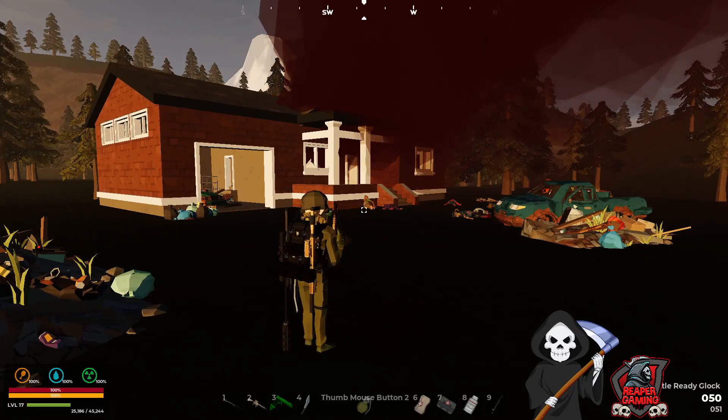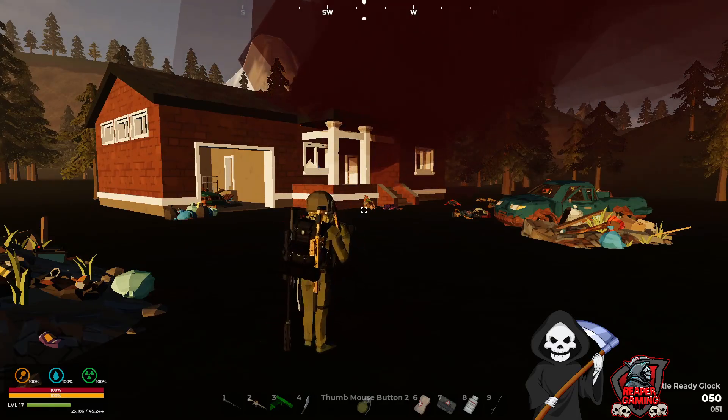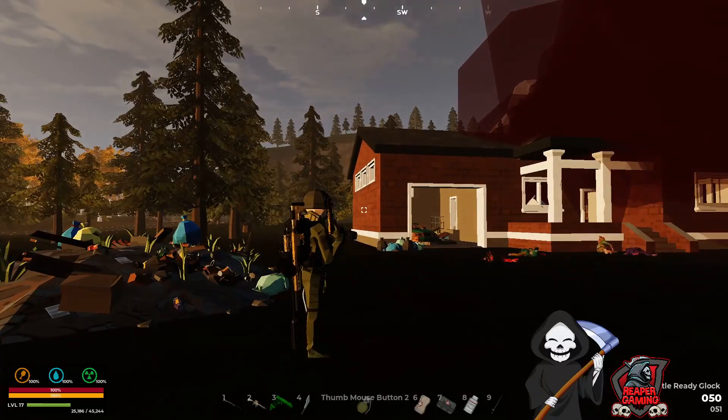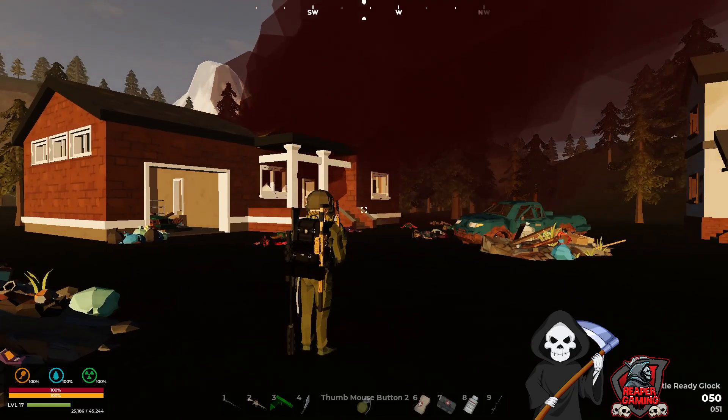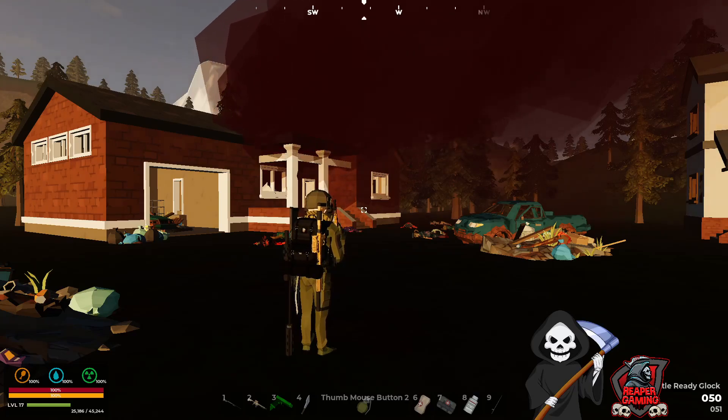For demonstration purposes of the filter itself, as with the other devices, the radiation filter will only activate once you're in a radioactive zone. Right now I'm outside of an infestation zone, and once I enter the zone you should see it pop up at the bottom left of the screen, just above the food, drink, and radiation symbols.